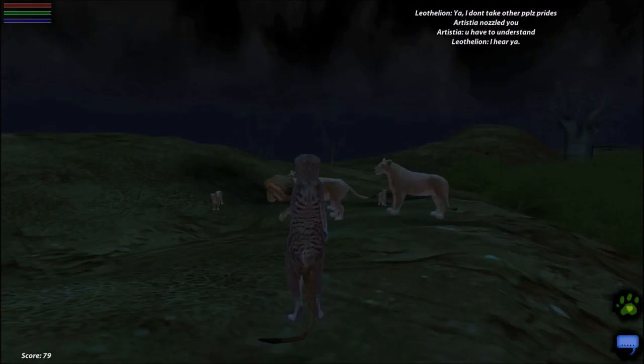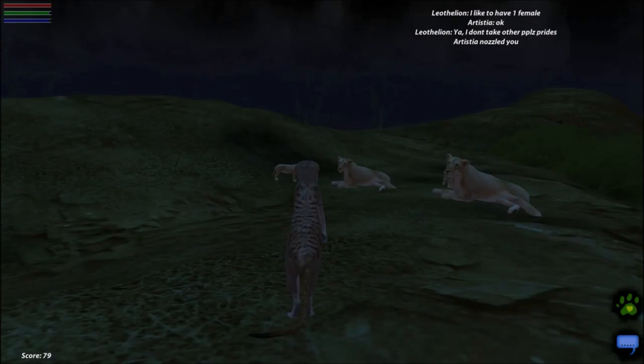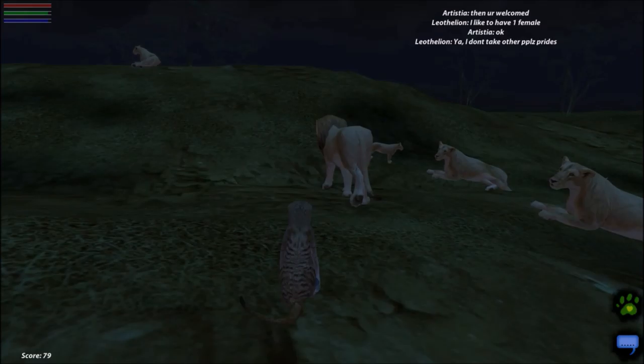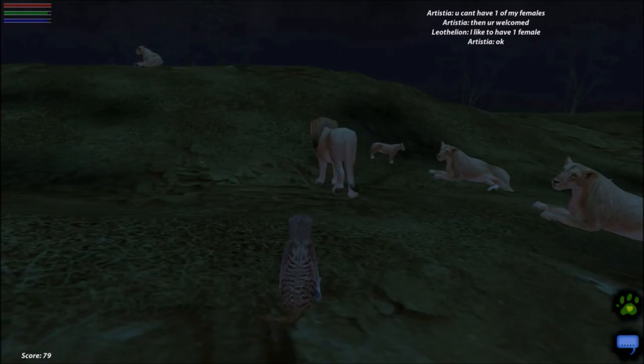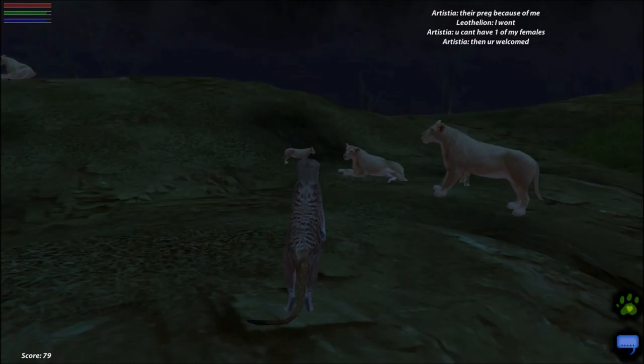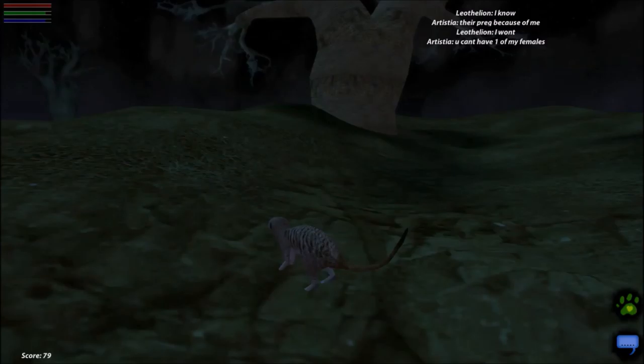So yeah, basically, if you nuzzle people they can feed you. They can actually, no matter what animal you are, they can feed you, you can feed them. And pretty much you can nuzzle whoever. But if you're the same species, you can have babies, like this cute little cub here. It's just like, they're so cute.